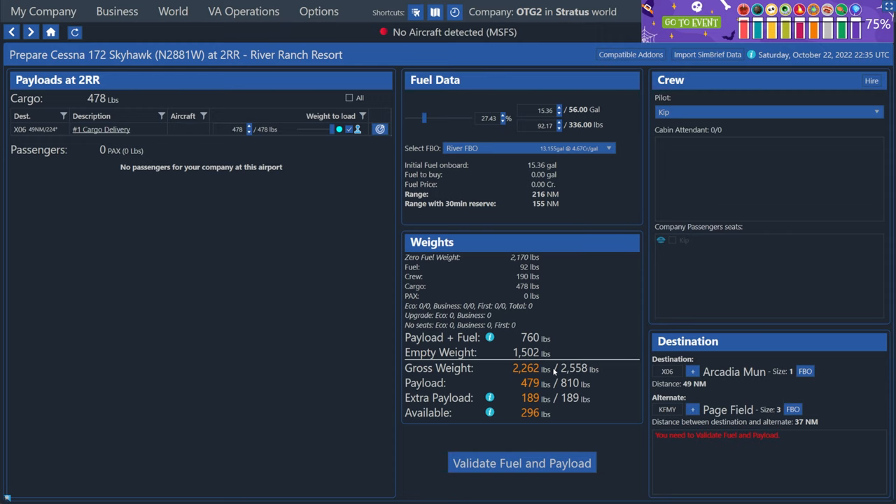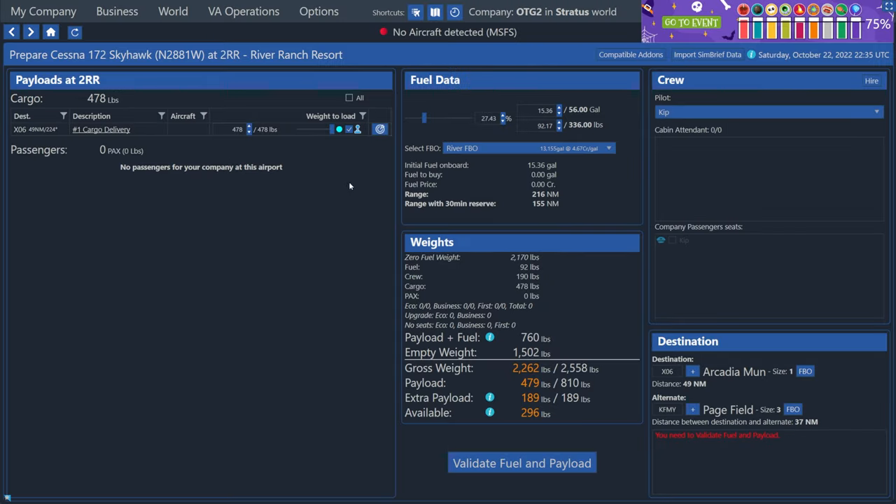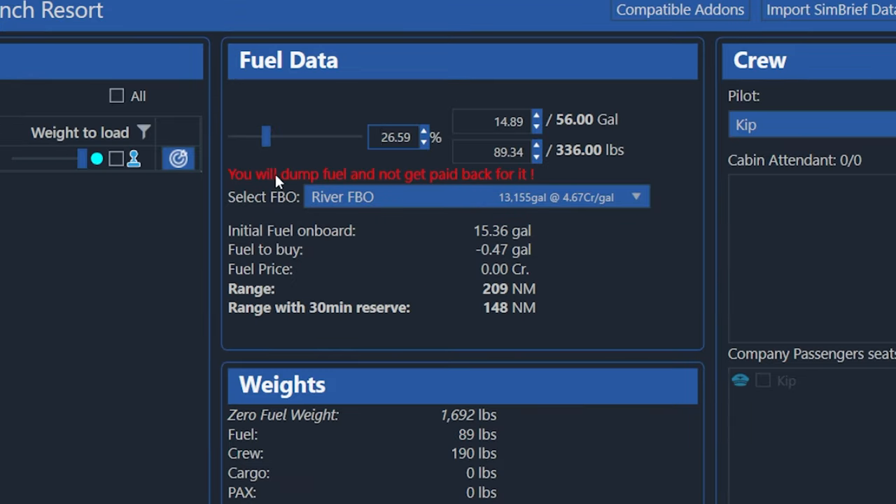Right now we just have this one thing of cargo we're taking. And this little checkbox here is how you plan and see how much this will take up in your weights. So as I check this box on and off, you can see the numbers under the weights section in the middle update to show us — if we load this, how much will our total weight be and how much will we have available. So when I tick it, you can see the available weight goes down from 700 down to about 300 pounds. Also at the top, as I move this slider here, you can see it loading more fuel in, and we can see the numbers for our weights and balances changing.